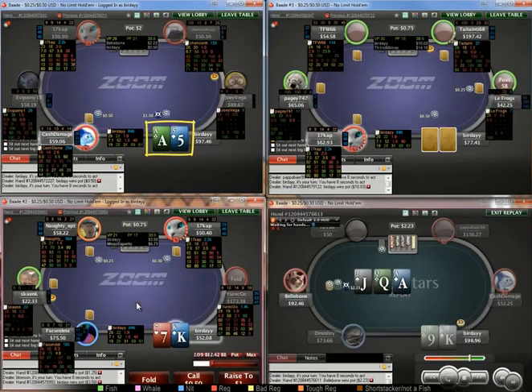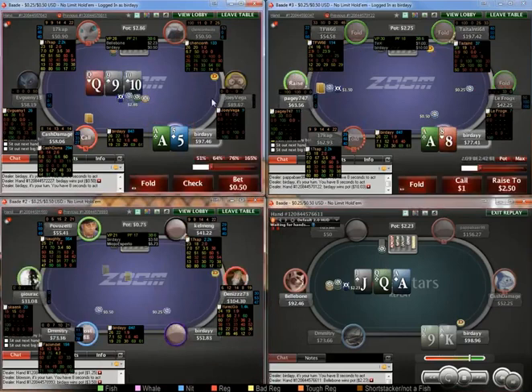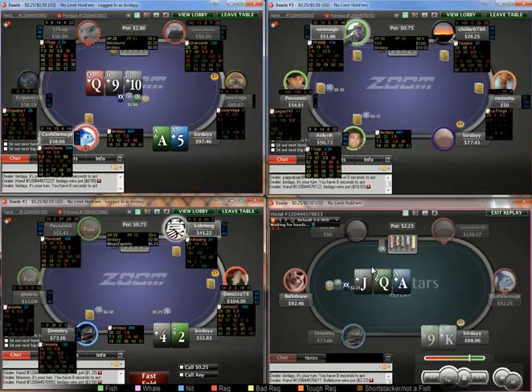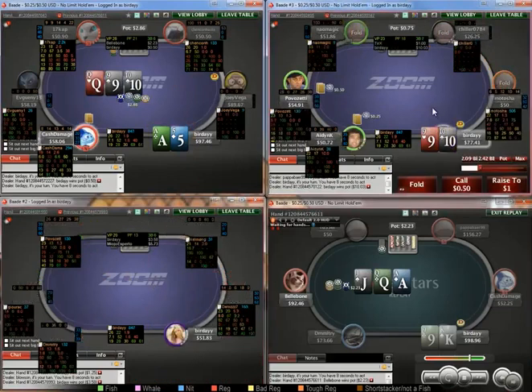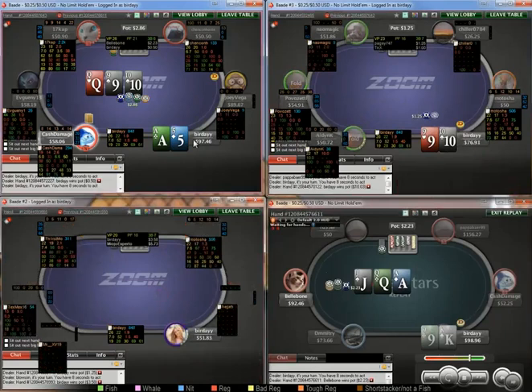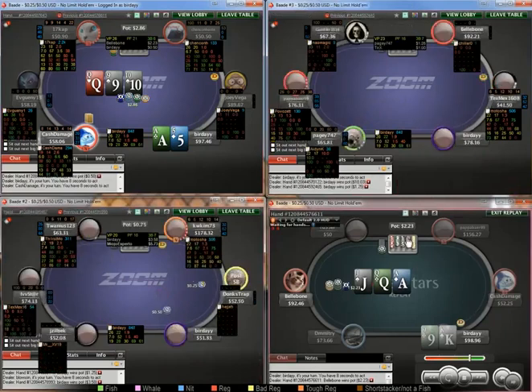Pretty much any ace-x I'm raising blind versus blind, especially versus this tighter guy. This is a board that smashes his range, so we generally want to be doing a lot of checking rather than betting. And obviously when we have no equity with ace-5, I think it's a pretty standard check-fold.